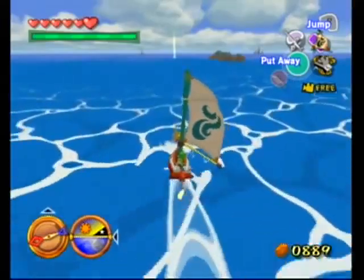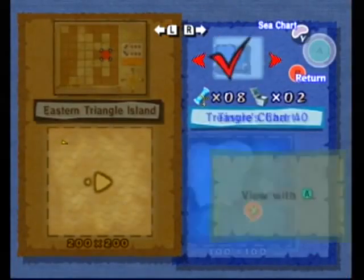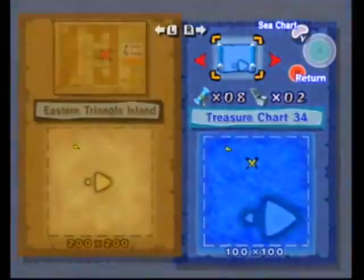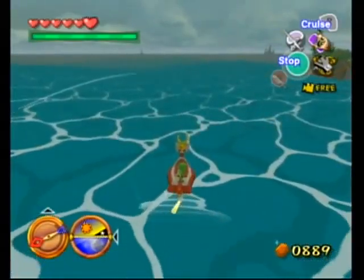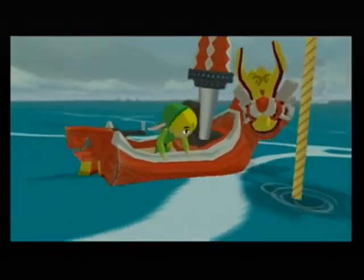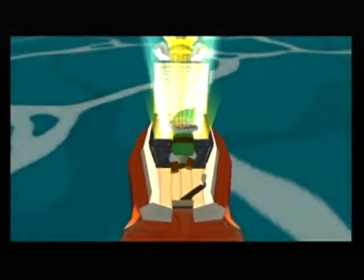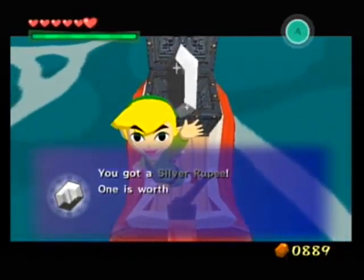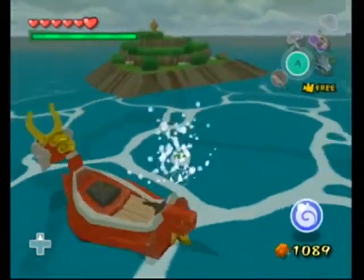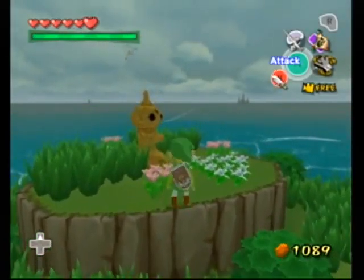Let's make our way down to Eastern Triangle Island to place the last pearl. It looks like we actually have another treasure chart leading us to another beam of light. We can hear the sound — we're right on top of it. We're getting quite a lot of our treasure charts satisfied in these past couple of episodes, which is really great. It's always awesome to get these things out of the way while on our way to do other things. We got another silver rupee — another 200 rupees. We've got over 1,000 now.